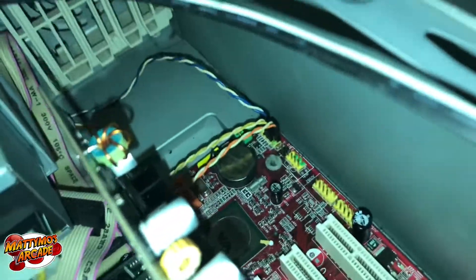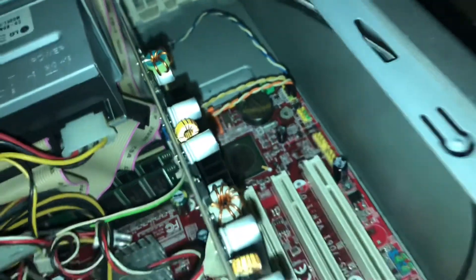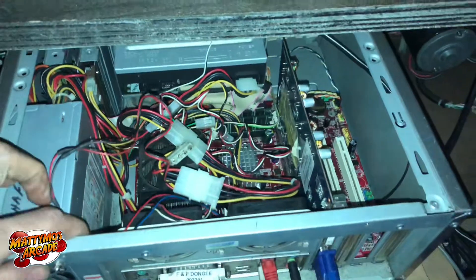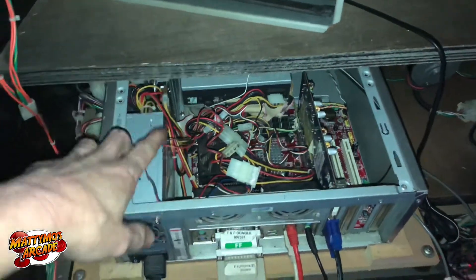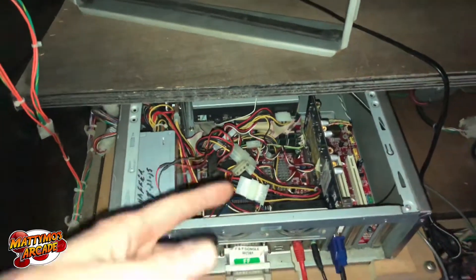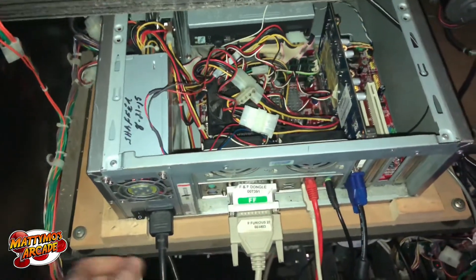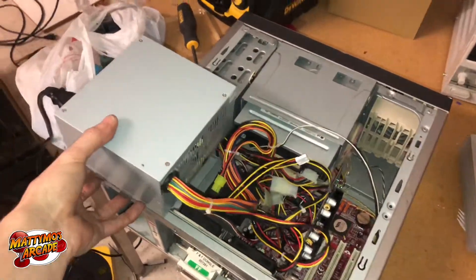I'm wondering if the power switch is even hooked up. Here's where the power switch is plugged into the motherboard — I'll show a close-up so you can see it. That's also the battery there. I'm going to pull the front off and make sure the power cable is still connected. I already pulled the battery out — if you pull the battery it won't start on its own. You'll have to power it up manually and then get into the BIOS menu.